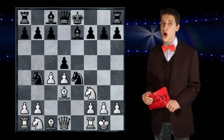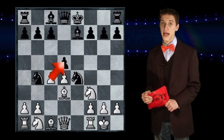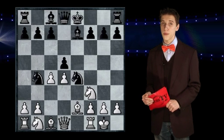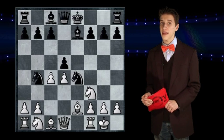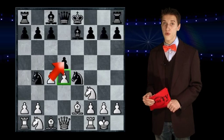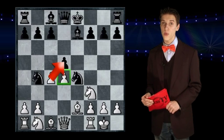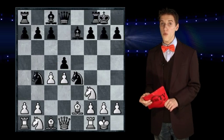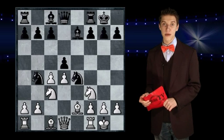White could take the pawn on d5 with his own pawn on c4, but usually white would rather keep his bishop, so instead he plays bishop to e2. You should also think about the fact that a capture on d5 would leave the white d4 pawn all alone, which means that white would get a weakness which can be exploited by black. Black does now play castle, and white develops by playing knight to c3, which is followed by black's bishop to e6.